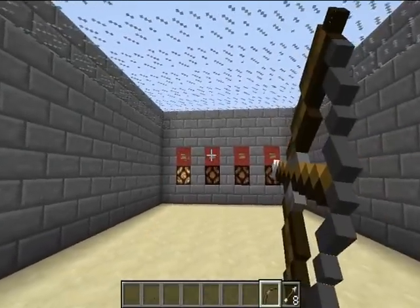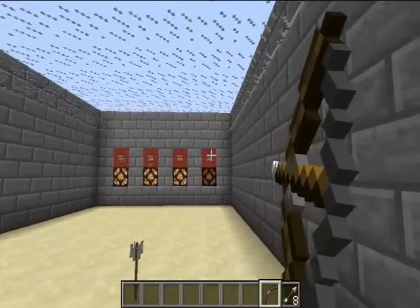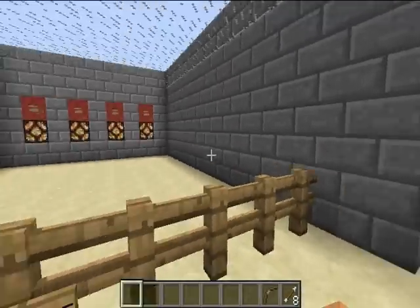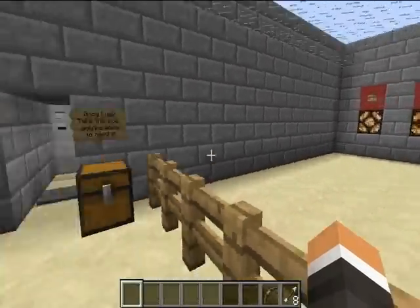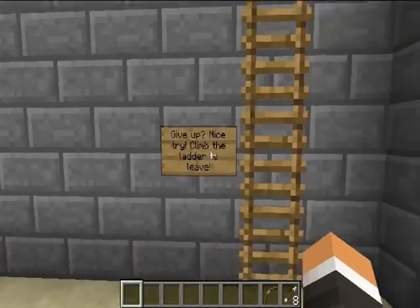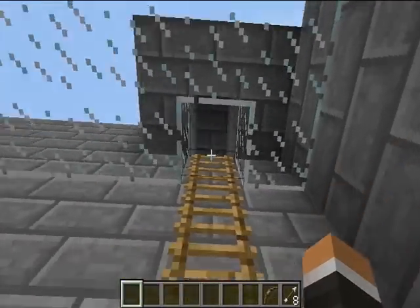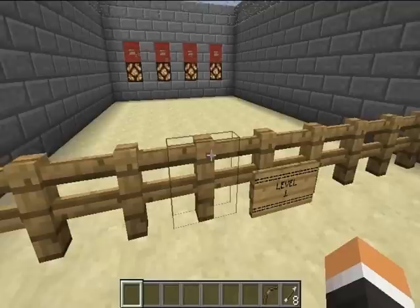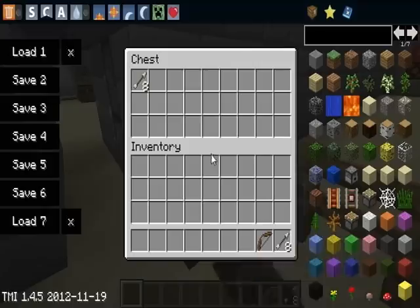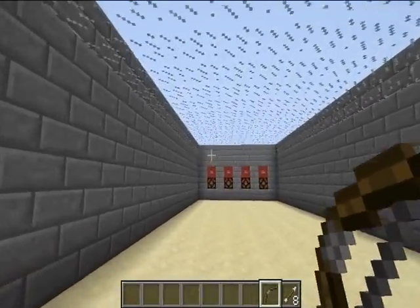You're gonna have to forgive me — I'm terrible. Now you'll notice I'm using creative mode, so yeah, unlimited arrows. Your bow is given at the beginning, and this over here is the give-up option. Nice try — climb the ladder to leave. So you can climb up and leave if you give up or run out of arrows. You walk through, and it says nice job beating level one — take some more arrows. Level two is a bit harder.